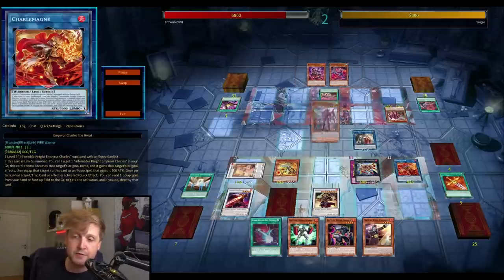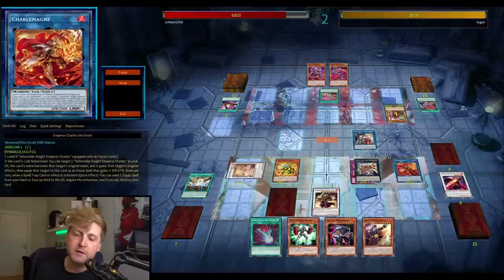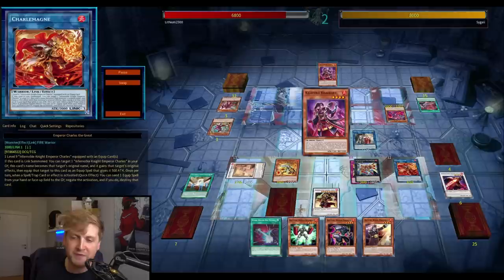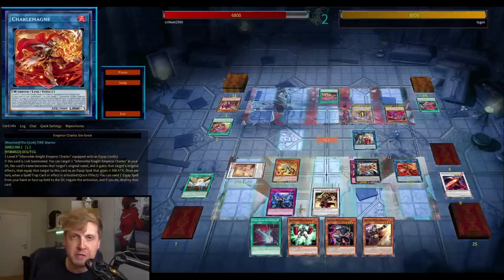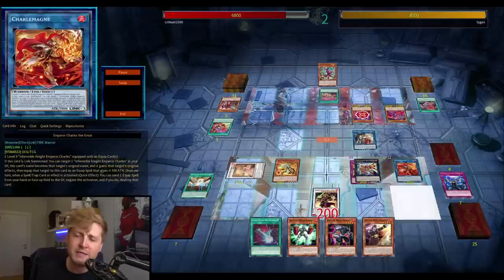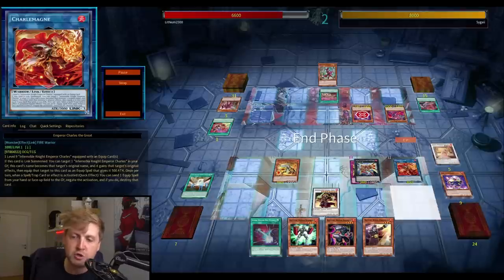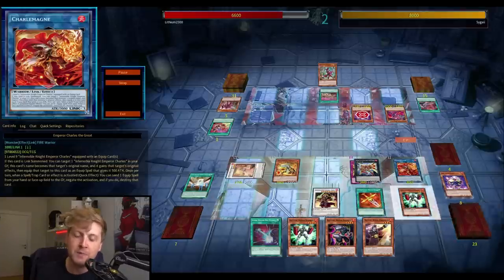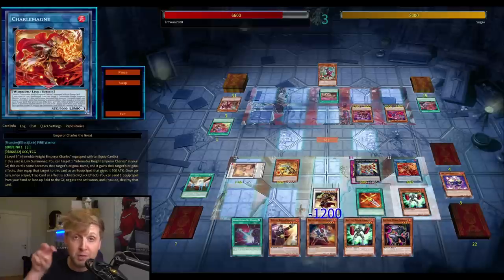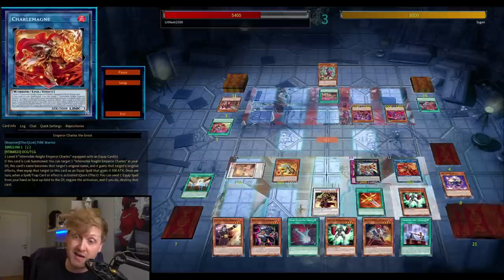The built-in Battling Boxer engine has extenders for next turn and a double counter trap search if you want — one of the new level 4s searches the counter trap that negates monster effects, and another negates spells and traps. Going pure Battling Boxers, you could end on the rank 5 plus rank 4 with double counter trap, which is pretty nice.